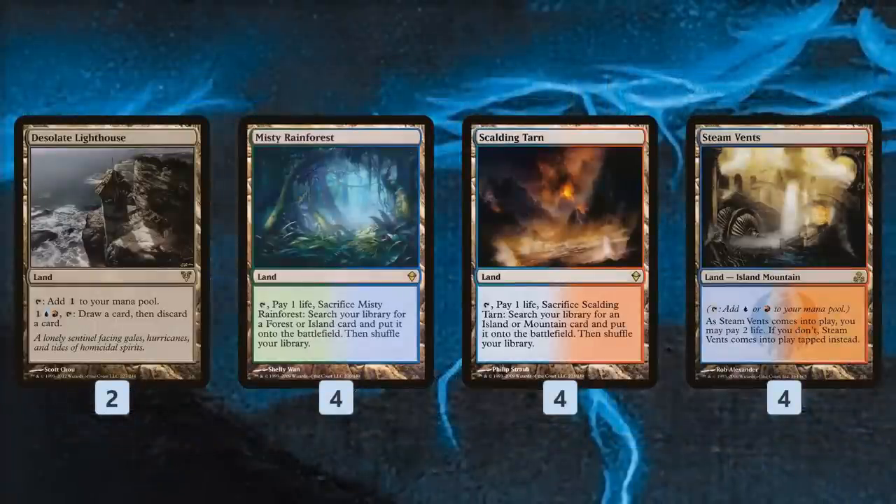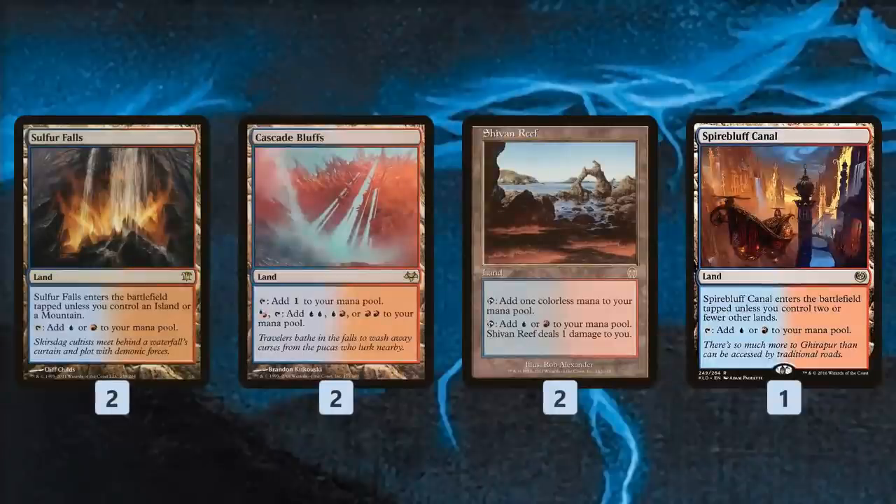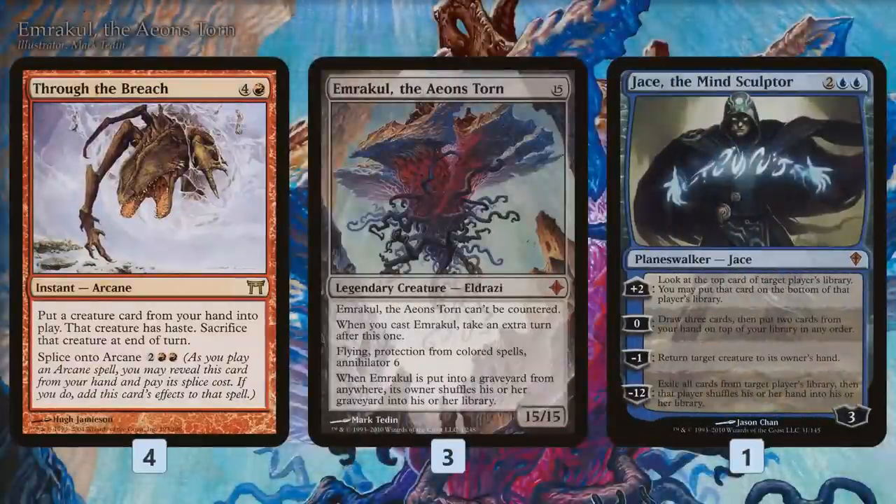For the mana base, we have Desolate Lighthouse as another way to churn through our deck and find our combo pieces, some Fetch Lands, some Shock Lands, a bunch of Blue-Red dual lands, some basic Islands, and then in the sideboard we have a sweet backup plan.